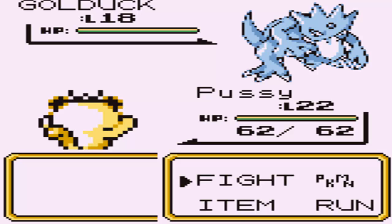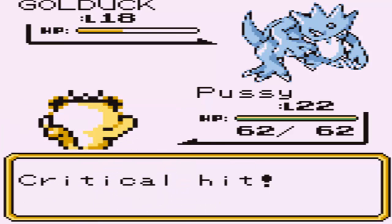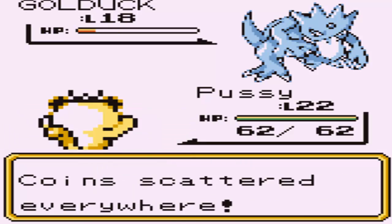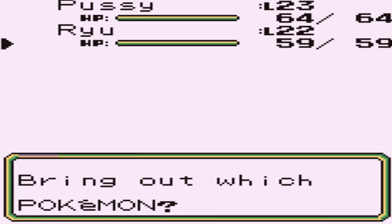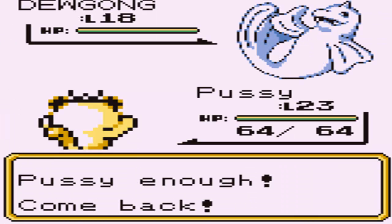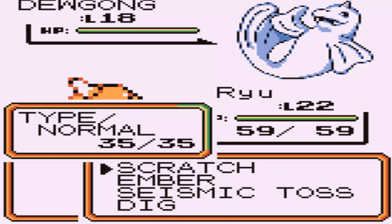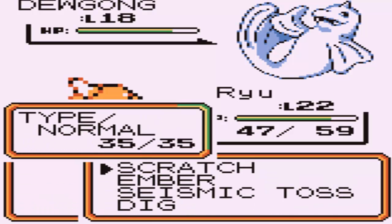Let's get into the battle - this looks like a water gym so I really wish I had that Bulbasaur right now. I get a crit on bite and Golduck goes for disable. I'm gonna go for Payday - coins get scattered everywhere - and one more Payday takes out the Golduck as he switches into a Dewgong. Dewgong's level 18, I don't know how the hell he got it.